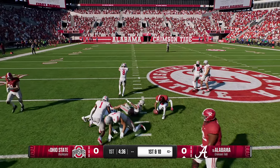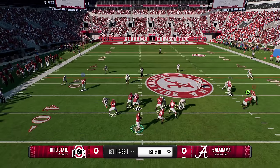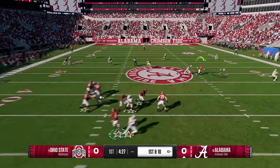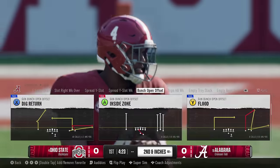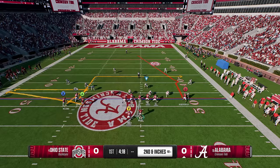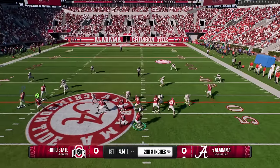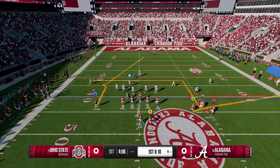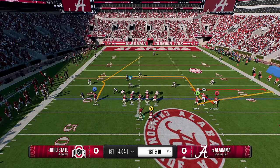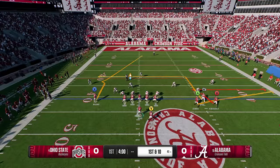Against man coverage he's going to have to run to the outside, and that's what gets him open against that particular coverage. I might have thrown it a little bit early there, but we still completed the pass. Since there's no natural defense for this route setup, if you're playing against a live opponent they'll most likely try to user this area — just be aware of that. If they do, the other receivers will get open as well, as long as you can see the difference between man and zone.